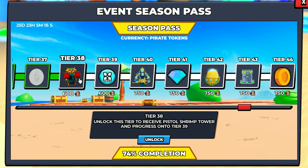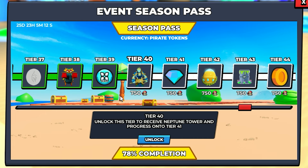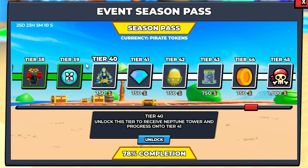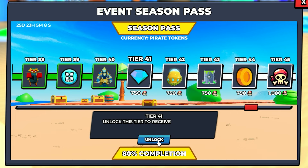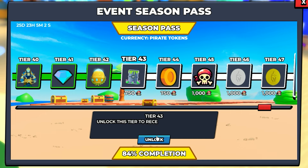Tier 37, 60 Spartan silver — that's good enough for 12 spins. Unlocked. Now the pistol shrimp. Unlocked. One mega pet token — so I have three of those now. That's cool. Neptune tower — I have no idea what this one does. Unlocked.